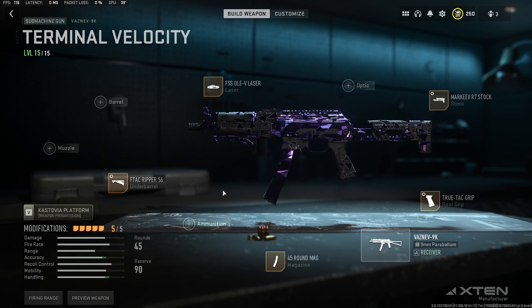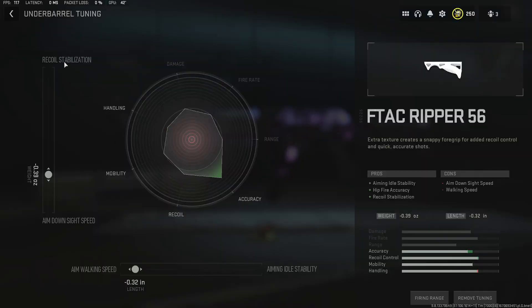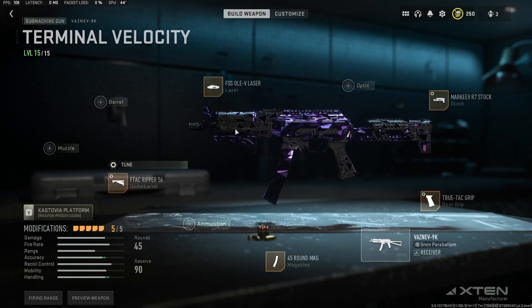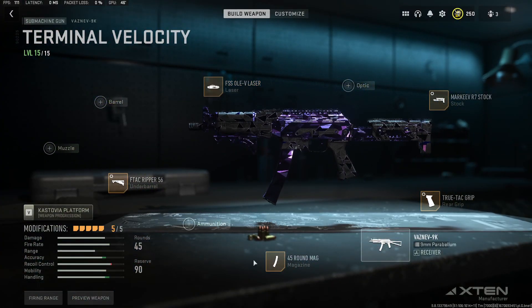With this build you basically have no recoil and you've got amazing sprint-to-fire and ADS speed. Going with the EPTAC Ripper for recoil stabilization, tuning it for extra ADS and aim walking movement speed, so this will be a strafe monster. The Old V laser again helps with sprint-to-fire and ADS speed. 45-round mag — you probably don't need this if you're going to run solos.